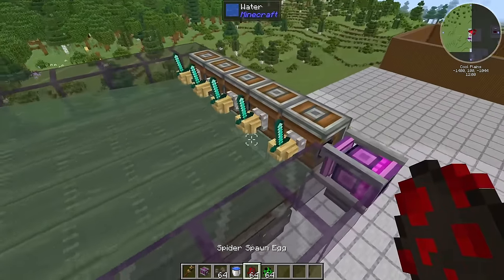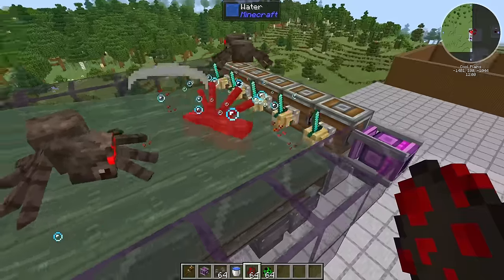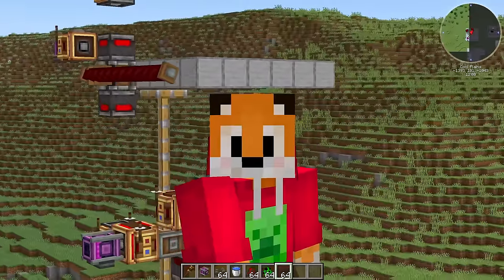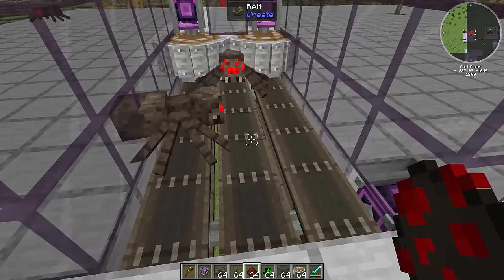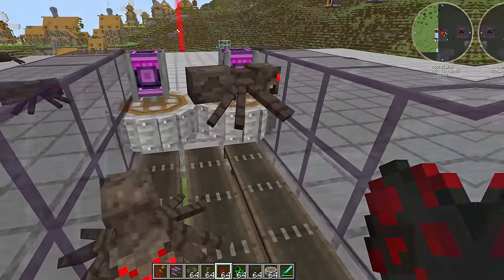Swords seem to work absolutely fine for the different types of mobs. But what you might notice as all of these mobs die on the swords is that we're not getting any of the nuggets of XP at all, which is why I wanted the crushing wheels. I could always use deployers with swords again like we did in the other spider farm. But unfortunately, creepers make them go bang. So that's not ideal. What about sideways crushing wheels? That works for the creeper, kinda — but it's no good for the spiders.